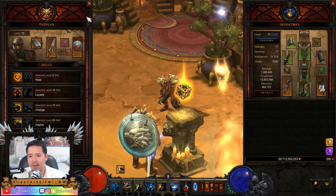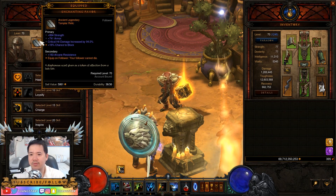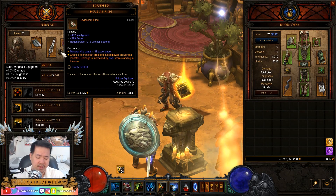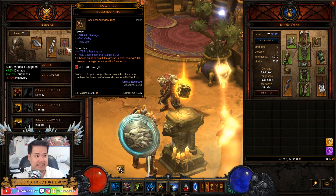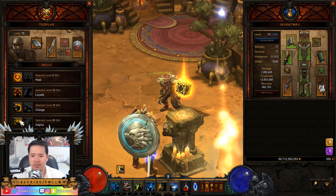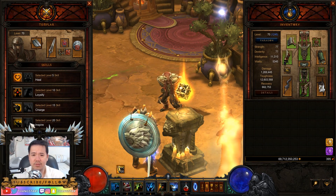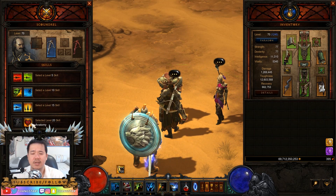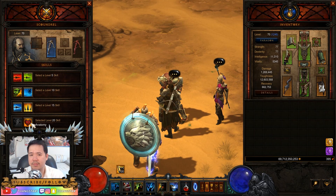For our follower, I usually use the Templar so that he can help me survive a little bit more and also increase my mana regeneration. You want to have his Immortal Relic, Thunderfury, and usually the Oculus Ring to increase damage for things within its circle, and usually the Wayward Soul ring — not the Hellfire Ring, I apparently vendored it. And the Ess of Johan to pull everything together. For his skills: Heal, Loyalty, Charge, and Inspire to increase our mana regeneration by 7 per second to help us cast Haunt more. If you don't want the Templar, you can use the Scoundrel to increase your critical hit chance, which is actually much more important. That's up to your discretion — critical hit chance or a bit more survivability.